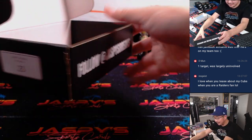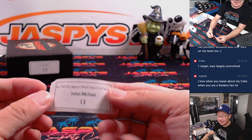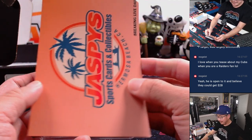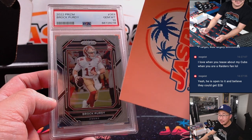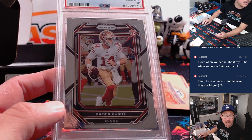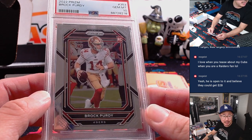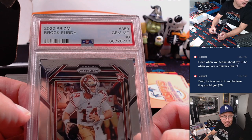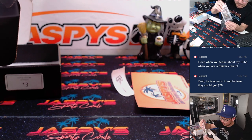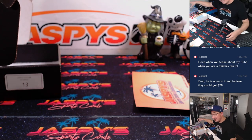As a Dodgers fan, I'm allowed to say a lot of things to most teams in Major League Baseball. But as a Raiders fan, you notice I have not much to say to most other teams. Leave the shade throwing to me — you got some learning to do. Here's a Brock Purdy, 2022 Prism, PSA 10 rookie. Brock Purdy had three interceptions today, Mahomes had two interceptions, they both don't have any touchdowns — Chiefs won 28-18. What a weird game. There's John. Thanks for getting in, appreciate you.